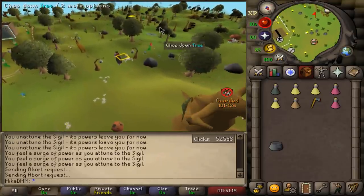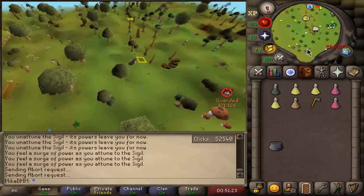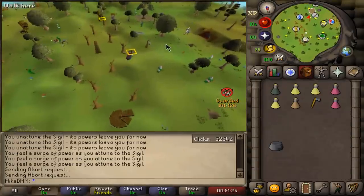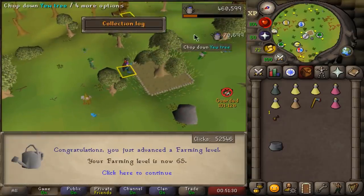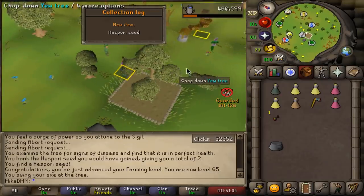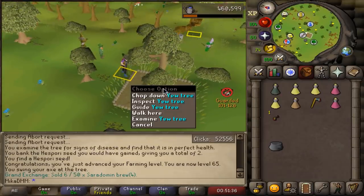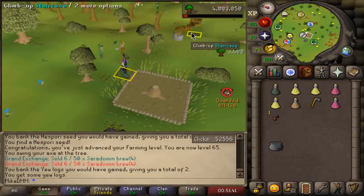Yesterday I planted a big tree and today it looks very healthy — look at it. My Yew tree has grown. Wonderful. If I check the experience: 70,065 farming. But now I can relax, lay back, chop some safe zone Yew trees whilst I'm playing my God Wars alt account.